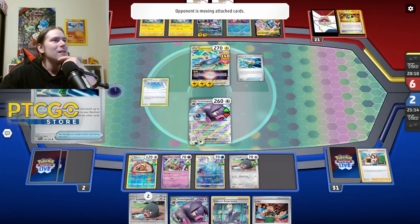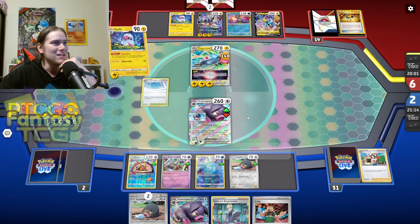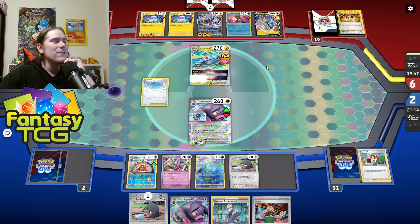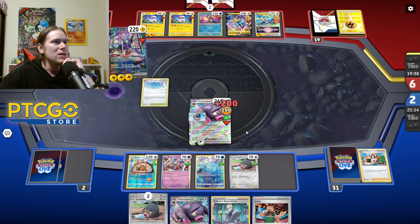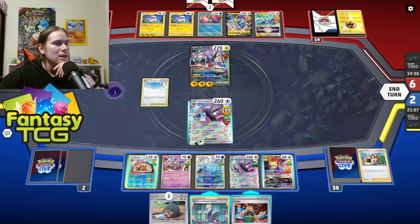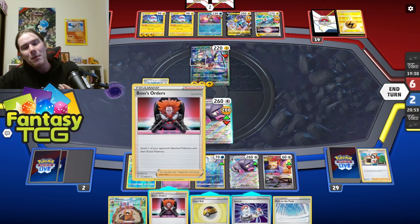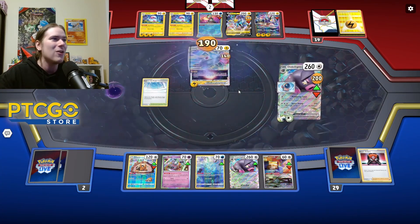If our opponent thought they were going to KO that Oink-a-lot before, they're sorely mistaken — Oink-a-lot is safe after a Cheren's Care. Seeing Dynamotor going onto Flaaffy can be concerning because it could mean an Ampharos play, which would be devastating. We hit a Boss's Orders and a Squawkabilly — let's evolve this pig and use Nest Dash. Industrious Incisors gets us the Boss's Orders. That's why the Squawkabilly-Bibarel duo is such an extremely powerful draw engine. We'll use Heavy Stomp to take out Magnezone — see you later!